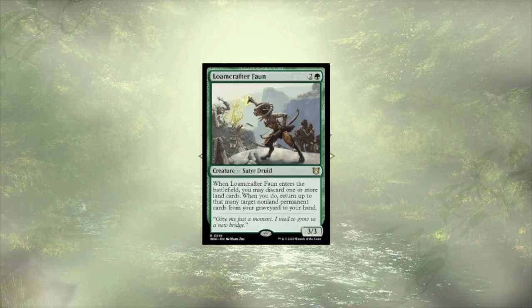Loom Crafter Fawn lets us trade off lands for non-lands in our graveyard upon ETB. While this deck sports 39 lands out of the box, the trigger is only going to happen once, and we both need to have lands in hand that we don't need and non-lands in the grave that we want back. Early game this card is trash — we're not looking to get rid of all our lands in hand. Mid-game it gets a little better, and it could shine in the end game after a board wipe. But being dead in the early game just makes it not worth my while, so Loom Crafter Fawn, you're out of here.